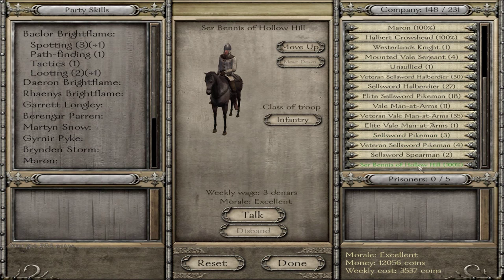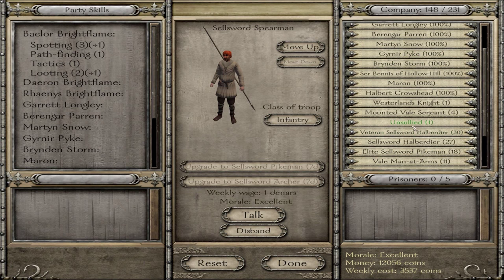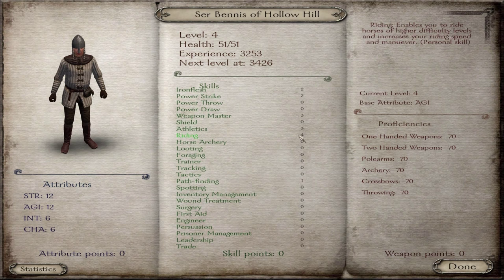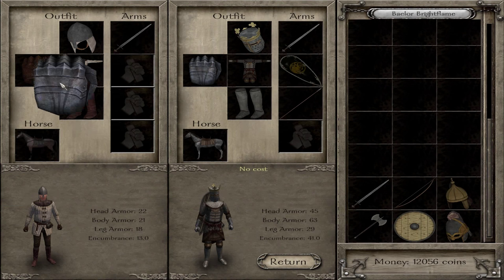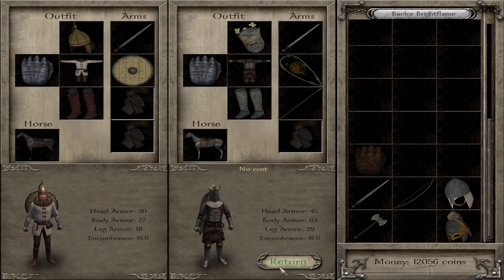Let's put Sir Bennis - oh, he's got his own horse, I'm happy to see that. Moving him up under Brendan Storm. All these men are set to infantry. Let's see if you truly are a sir - looking at your skills. Riding 4, not bad, but your other skills suggest you may be calling yourself a knight without being one. Let's look at your equipment - you've got a fair horse. I'll go ahead and give you a better sword, a much better helmet, and a shield. You're a little bit better now.